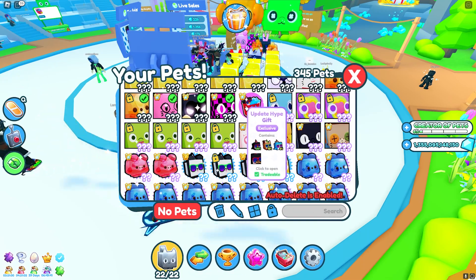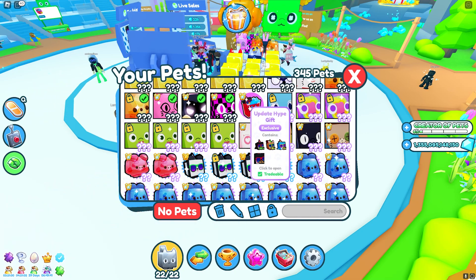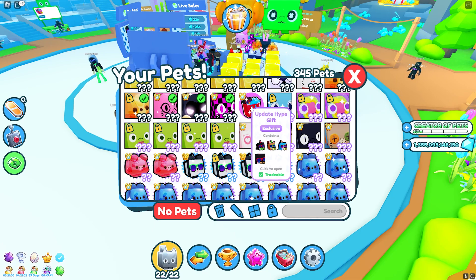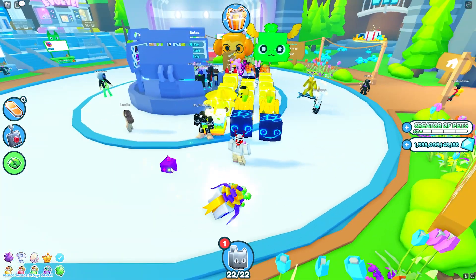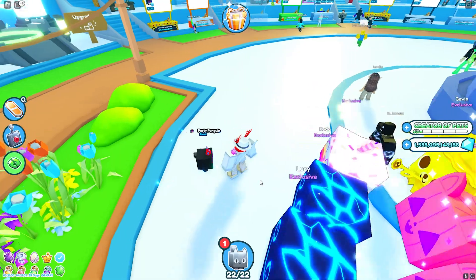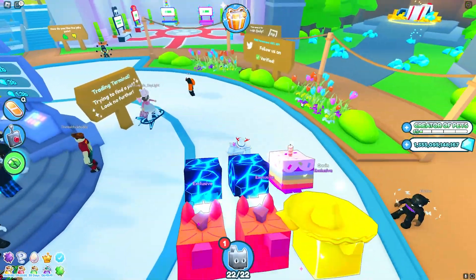We also have the update Hype Gift, which is a brand new addition. It includes a Hype Penguin, a Hype Squirrel, a Hype Shark, and the huge pet being the Huge Hype Penguin. We tested our luck opening one — the person next to us got a rainbow, while we got a normal.